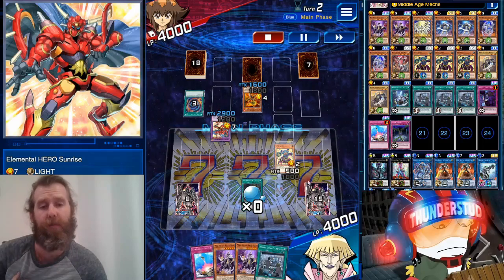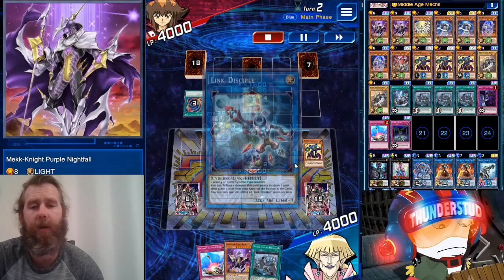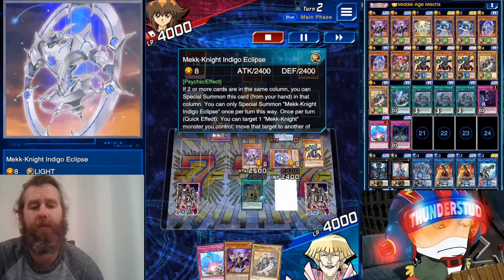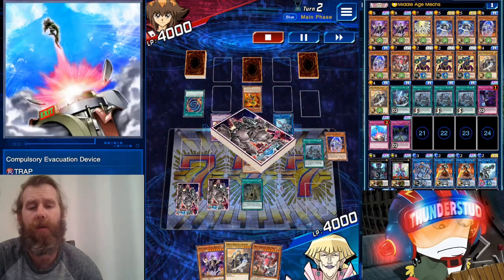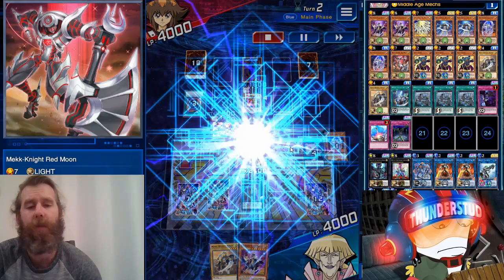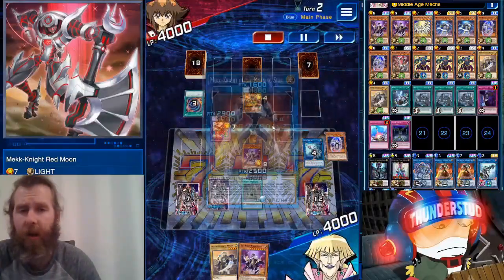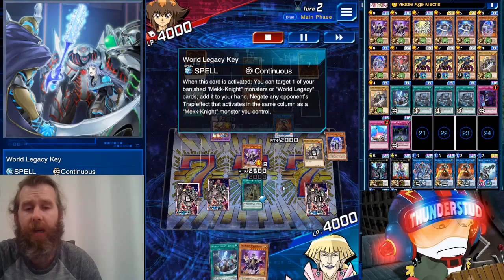Middle Age Mechs we could have put with Sunrise. Going with Swap Cleric, special summon Nightfall — there we go with Link Disciple, that's a plus one. We go with Memory to this spot, that's two level eights now. We can set Compulsory. We banish and get a search, that's gonna bring our level seven out. We're going with two links, not going right into the XYZ — we have even further plays. We get another search.